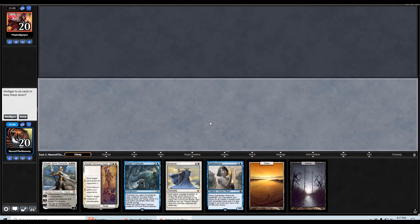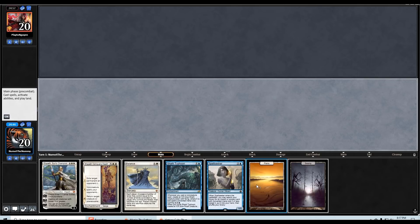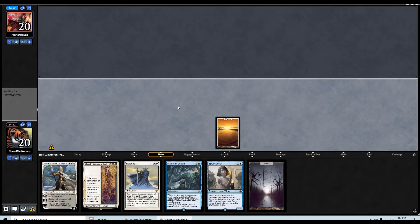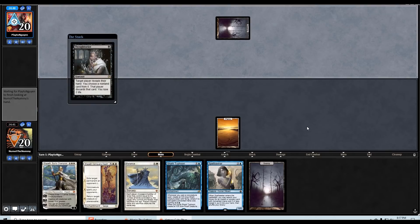On the play here with a kind of questionable hand, but Balance is so good that I think it's worth risking it to keep this. Hopefully we just draw a blue source off the top. Balance does a lot of work at stabilizing. Oh no — if our opponent knows about it slash takes it... Thoughtseize — so good, so good. Yep, that makes a lot of sense.